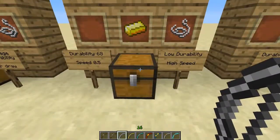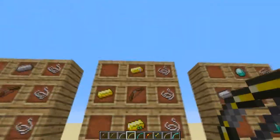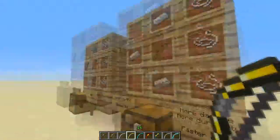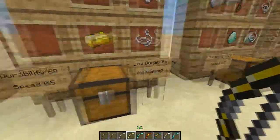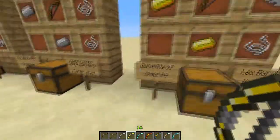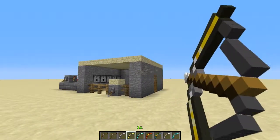Next up we have the Golden Bow. It's crafted like this — I'm showing you guys how it's crafted, with item frames. This Golden Bow has really low durability, but the speed is very fast — double speed, 0.5.